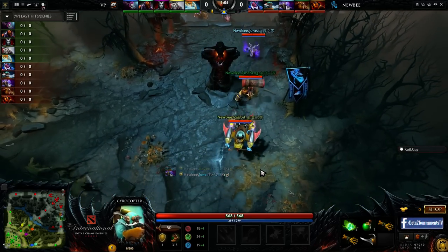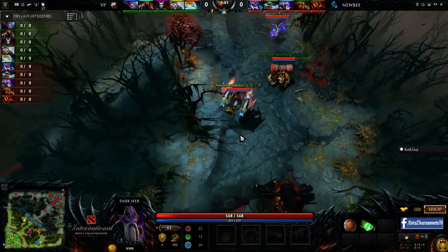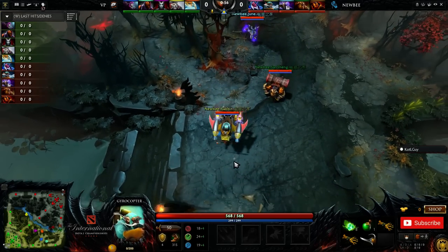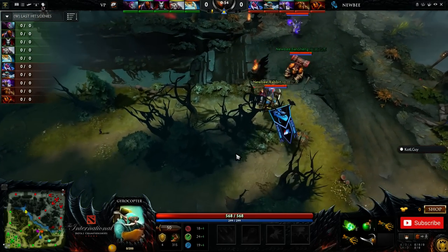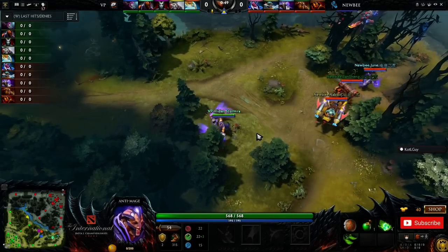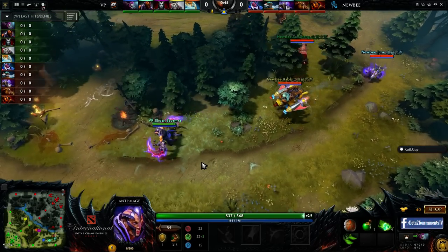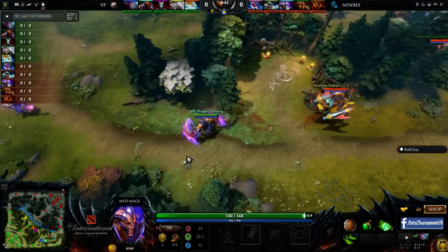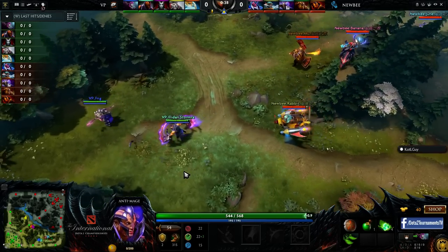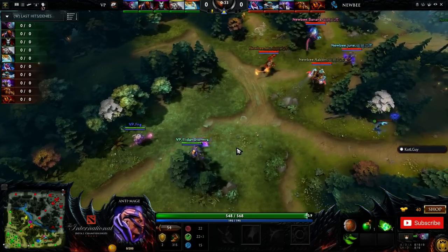Ember Spirit was kind of making a name for himself as a good response to the huge illusion cores — your PLs, your Nagas occasionally. He helps hold the high ground and has a ridiculously high ceiling to make those comeback plays. If you get a couple of Battle Furies, a crit, and then maybe even a Rapier if necessary, just to kind of get your team back into its element. Here though, not really going against a whole lot of illusion heroes — I do fear it could be a bit susceptible to the hefty burst that Quop brings.